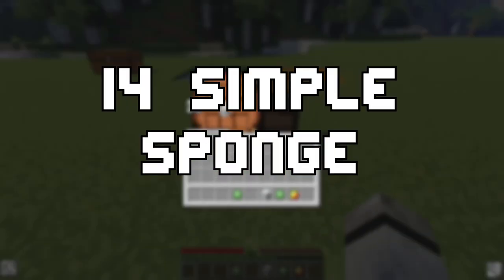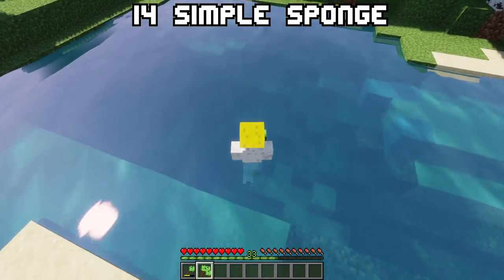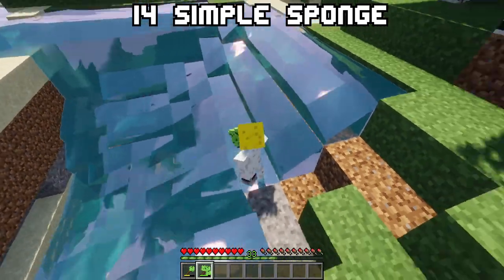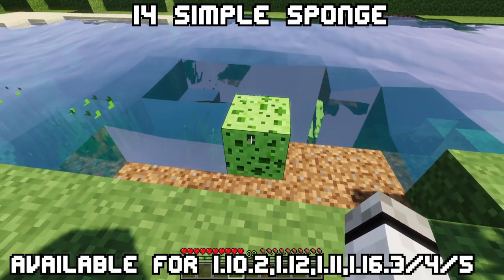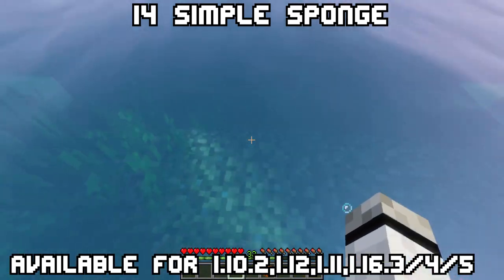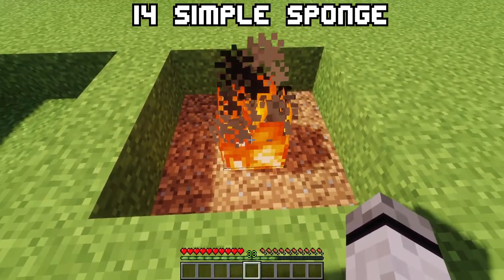Fourteen: Simple Sponge. If you are an OG modded player, you will know Open Blocks. Open Blocks adds a ton of different features into the game, and Simple Sponge was inspired by it but only focuses on sponges. Now there are two different sponges — regular and magmatic. They are crafted with wool and slime, and for the magmatic one you add a bit of magma slime. The difference from a normal sponge is that these will continuously suck up liquids while a regular sponge just gets wet. The normal one handles water and the magmatic one handles lava. Don't place the normal one in lava — it will drain it but also be destroyed in the process.